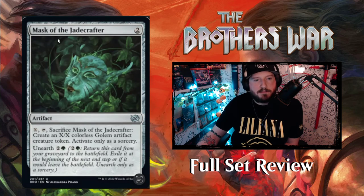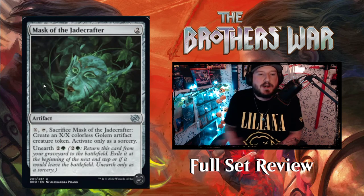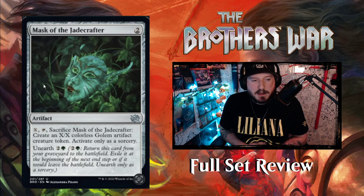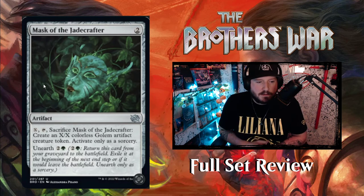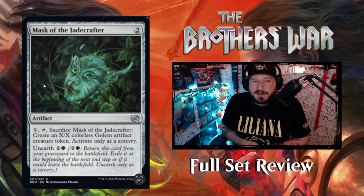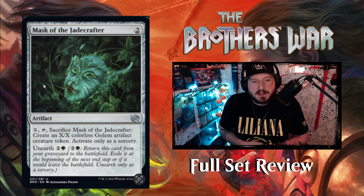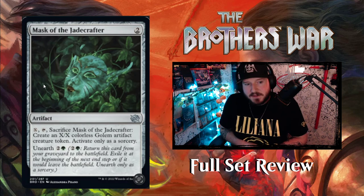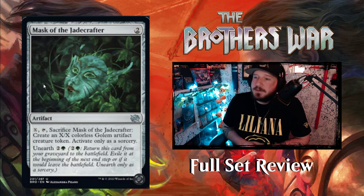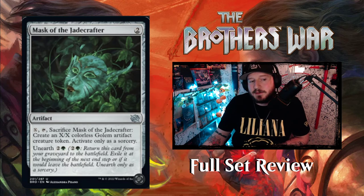Mask of the Jade Crafter — 2 colorless for an artifact. Pay X, tap, sacrifice Mask of the Jade Crafter to create an X/X colorless Golem Artifact Creature token. Activate only as a sorcery. This artifact also has Unearth, so you can make 2 of these eventually depending on how much mana you sink into it. That's pretty neat.